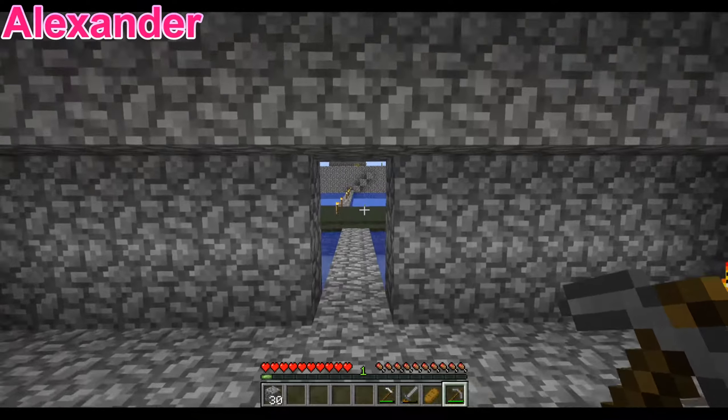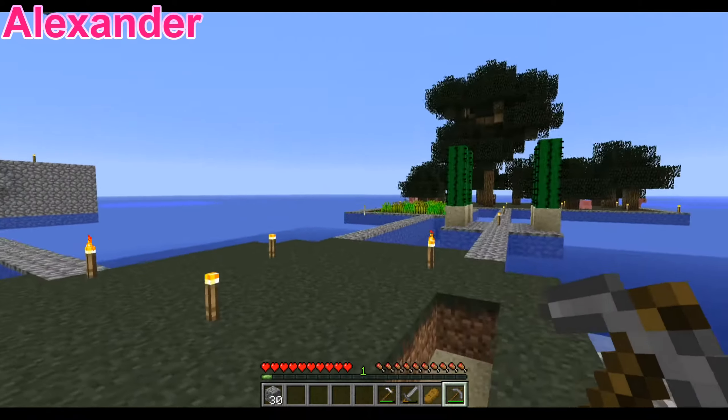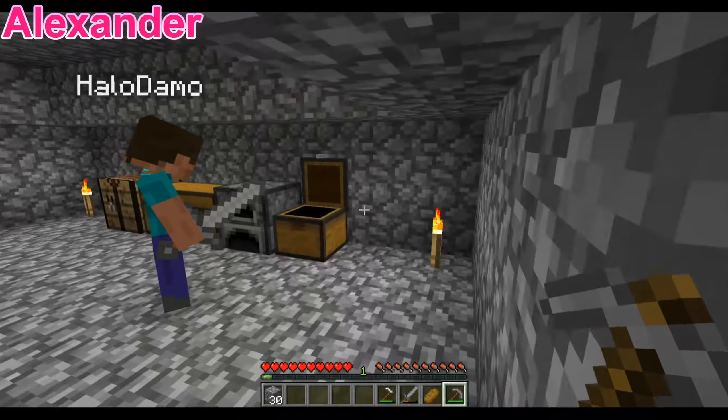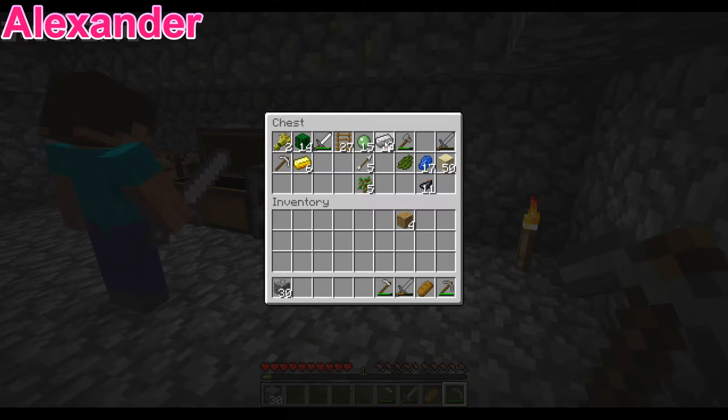First things first, we've got to find lava. Also, we've got some sheep now. How much iron do we have? Because we can probably make some shears. We've got 13 ingots at the moment.